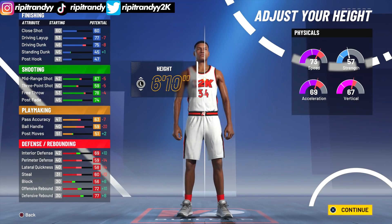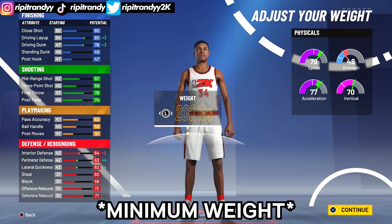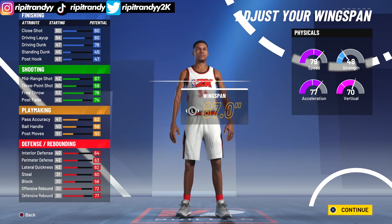For the height, we're gonna make him 6'10". Giannis is 6'11" but you can't make a 6'11" small forward in this game, so we're just gonna make him 6'10". We can do minimum wingspan just because it makes us faster and it also makes our driving dunk and layup go up.